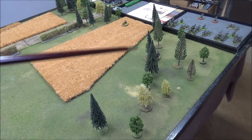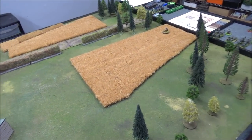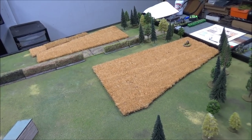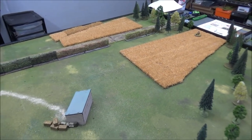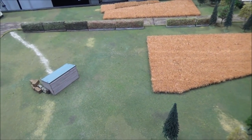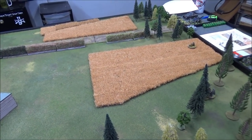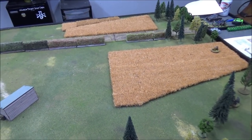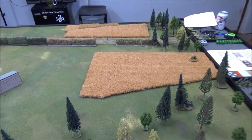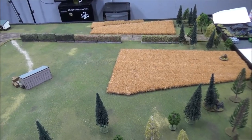I'll set up a base of fire back here with a couple of squads, two-inch mortars, and a senior leader. I'll try to isolate some of his squads — if he deploys squads next to each other, I can block one with smoke and pick on the other. Move up fast with armor, lay down smoke, pick off teams individually, and hope the turn doesn't end too quickly. If it does, it turns into a big static firefight and whoever gets the best dice wins.